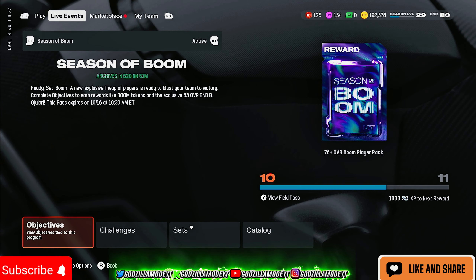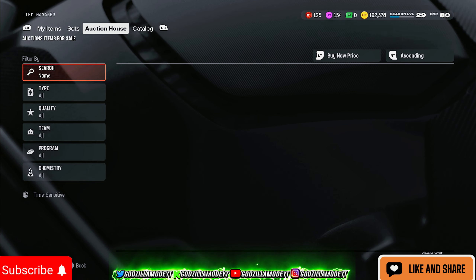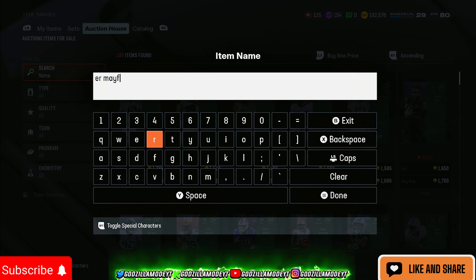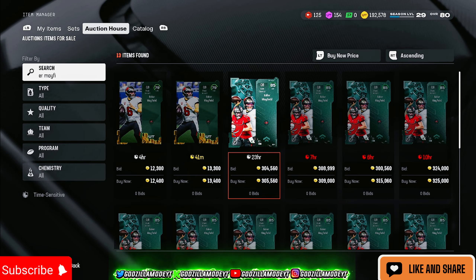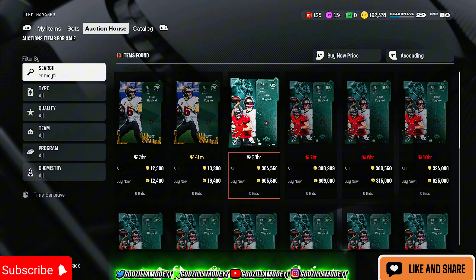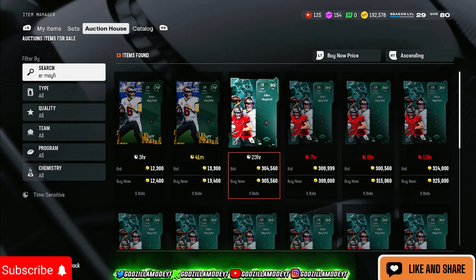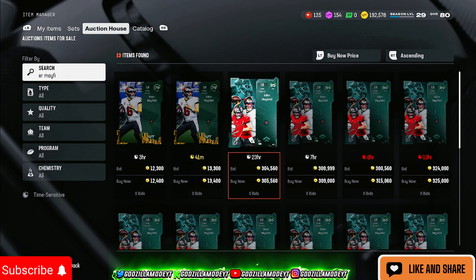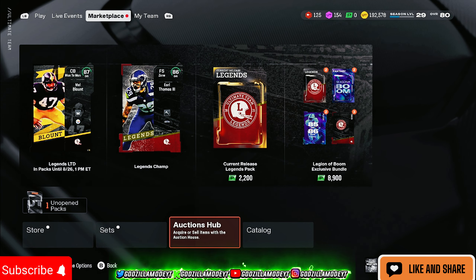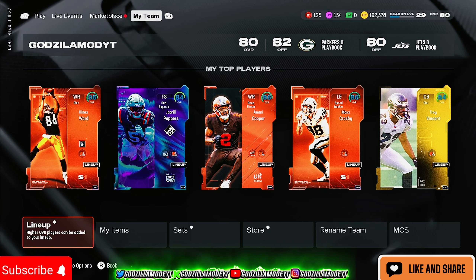I should be doing my challenges and the playbook thing to get more coins, but right now I'm trying to get Baker Mayfield to complete my bronze theme team. He was going for 270,000 but now he's at 305,000 — it's three in the morning so prices are up, which is actually a good time to sell. Make sure to hit that like button, sub to the channel, and let me know your coin methods in the comments. See y'all in the next video!